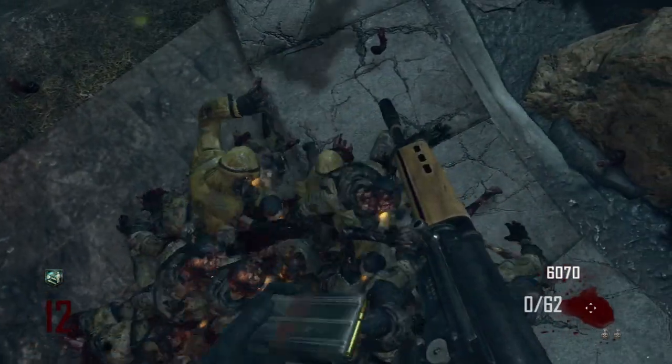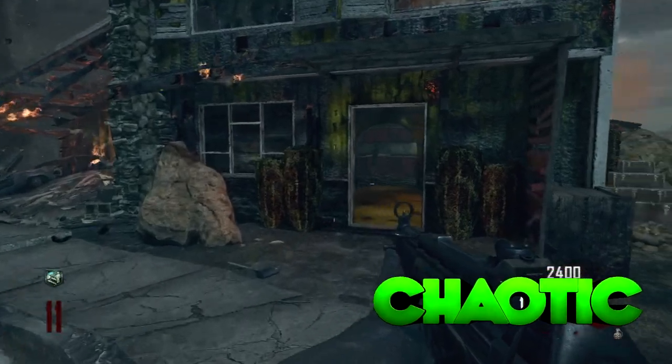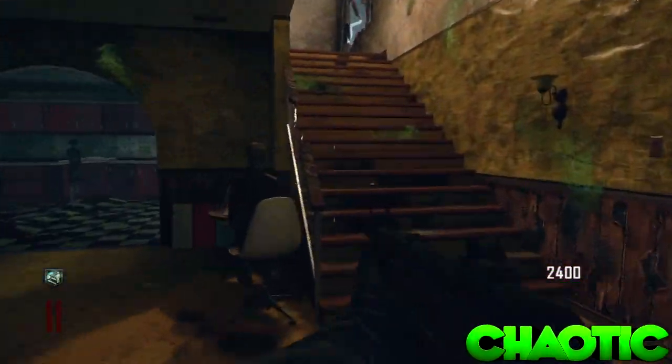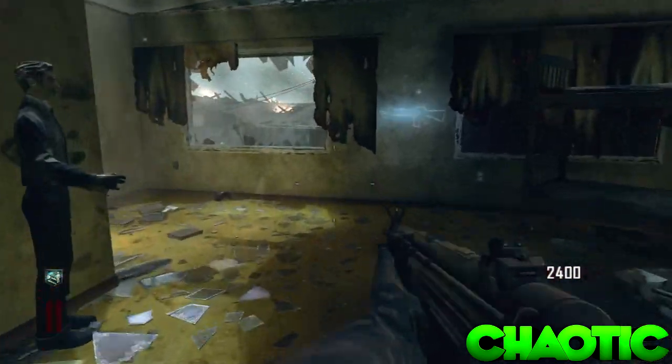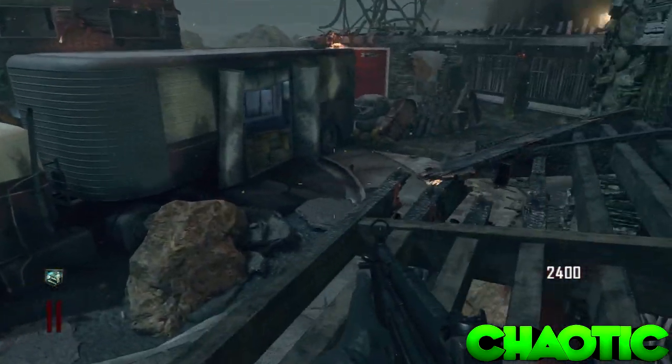Hello everyone, my name is Kyoto Graffin with Jurn. Today I'm going to be showing you a zombie invincibility barrier glitch for the map Nuketown in Black Ops Zombies. So what you're going to need to do for this glitch is buy the two doors leading upstairs in the yellow house.